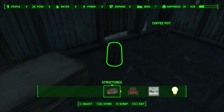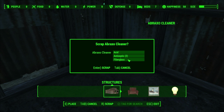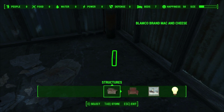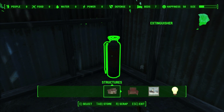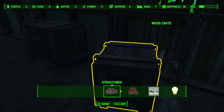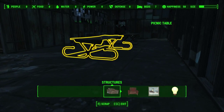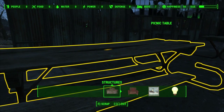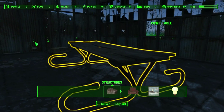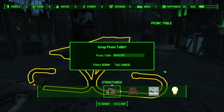We scrapped the wrong thing. I'm scrapping the coffee pot. Can't scrap that. We can scrap that. Wood crate — nothing in them, so no point in them being here. Picnic table broken — can be scrapped. These three broken picnic tables can all be scrapped.